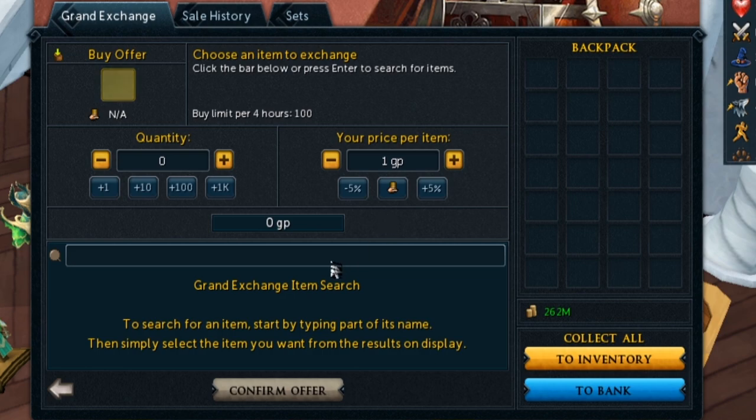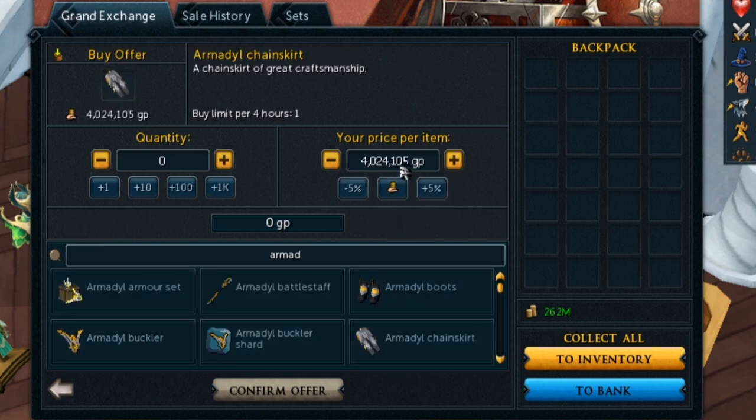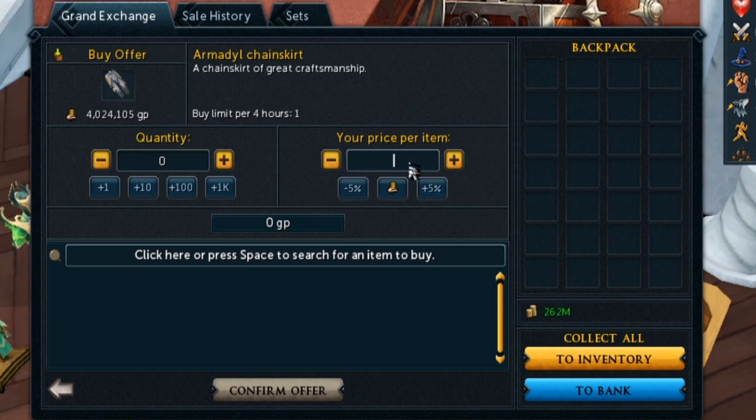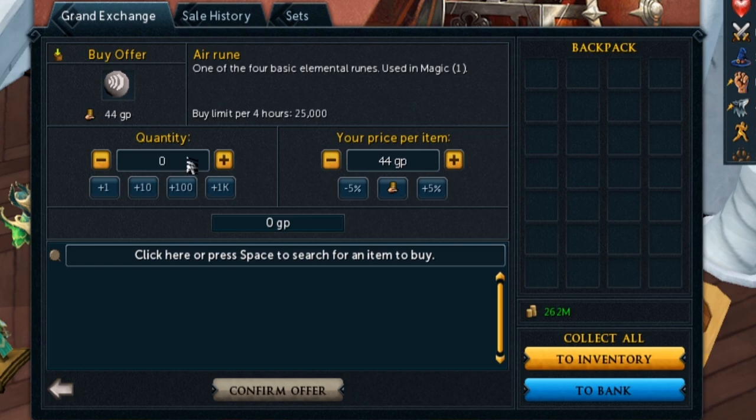A cool tip that a lot of people know, but decent for people coming back to the game: if you're buying an item on the GE, you can type M for million and K for thousand. For example, if I wanted to buy an Armadillo chain skirt at 4 million, I can just put 4M instead of typing out all the zeros. Or if I wanted to buy 25,000 air runes, I can just type 25K instead of the whole number.